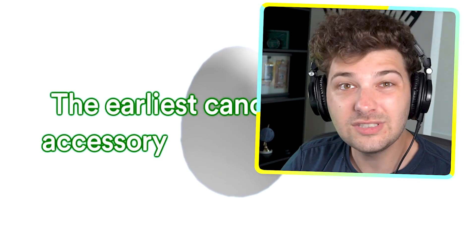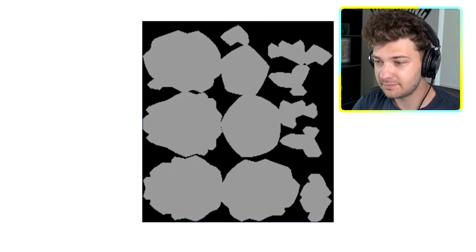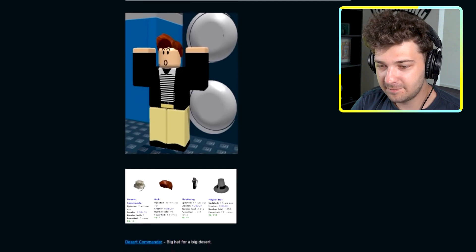The earliest canceled catalog accessory was the Lighter Egg, created on March 17th, 2008. It is a normal egg hat, however the texture is completely gray. The 41st word in the Roblox blog post entitled 'Never Gonna Give You Up,' written on November 19th, 2009, was 'pilgrims.'